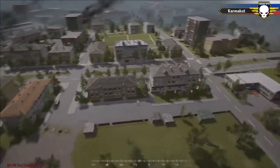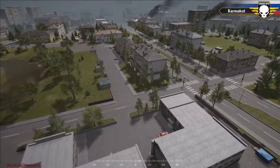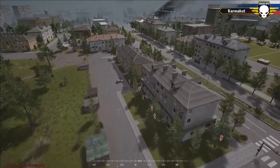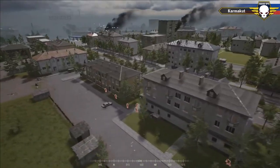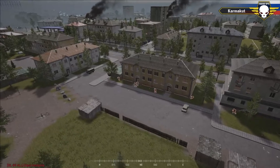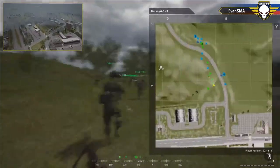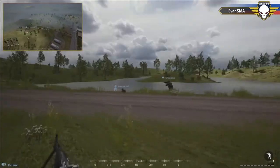Matter has sent squad two from the US to flank to the west. We'll see how effective this flanking squad is — with the entire Russian team on the north, if this squad can get a good enfilade firing position they could do great damage. However, if Russia maintains 360-degree security and keeps eyes on their flanks, that squad won't be able to do much damage.